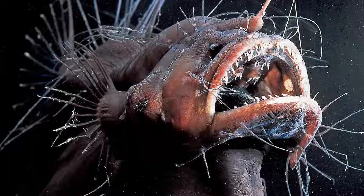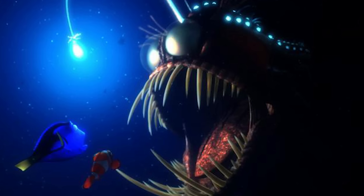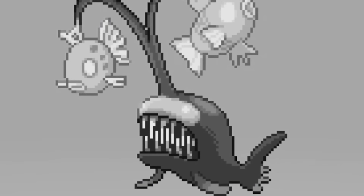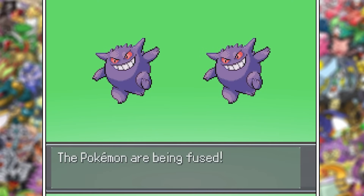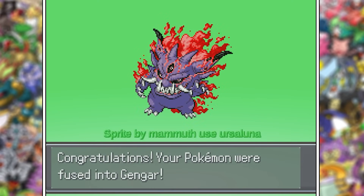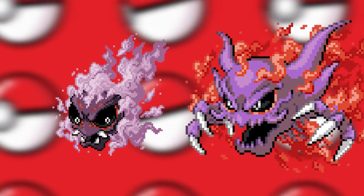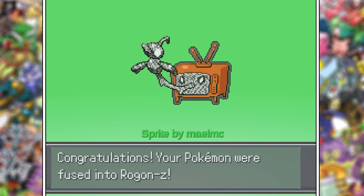Lanturn is based off an anglerfish, and those things creep me out ever since Finding Nemo. So this was no surprise, but man, that is creepy and awesome at the same time. How about just plain Gengar and Gengar? Well, it creates a very sick fusion — almost demoness. This goes for Haunter and Gastly as well. And might as well fuse Porygon-Z with Rotom, as Rotom came out of that TV in Gen 4. I like this one, it's clever.